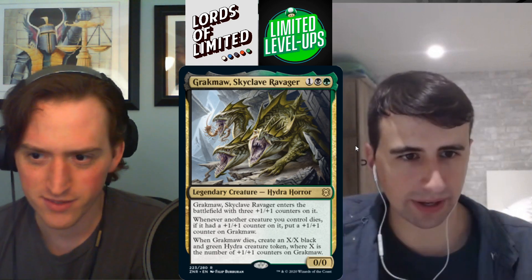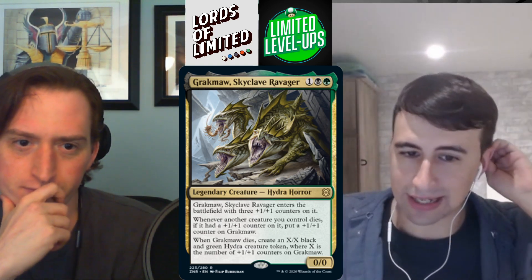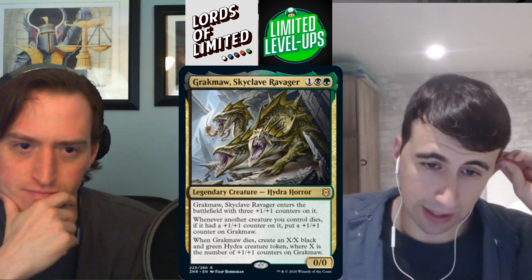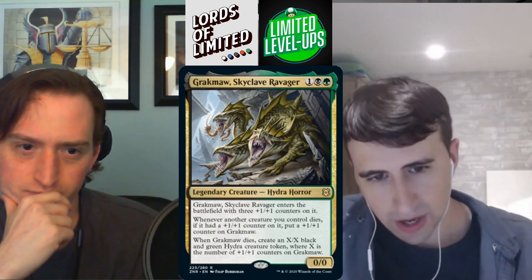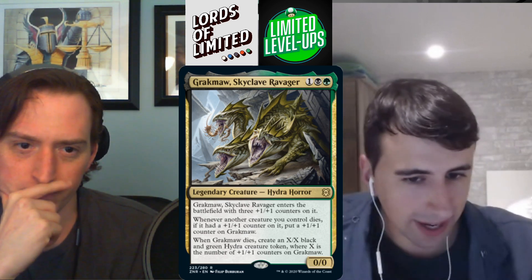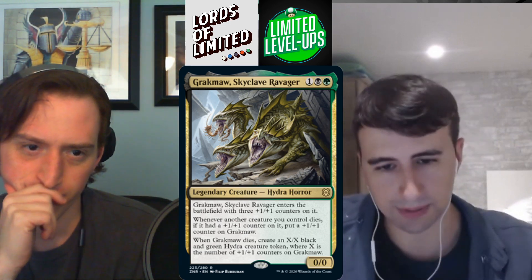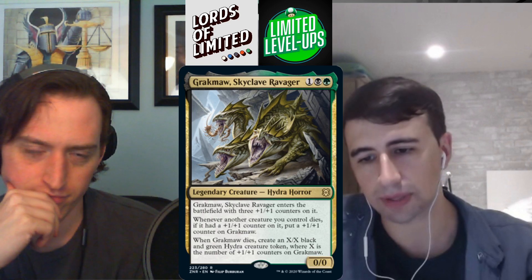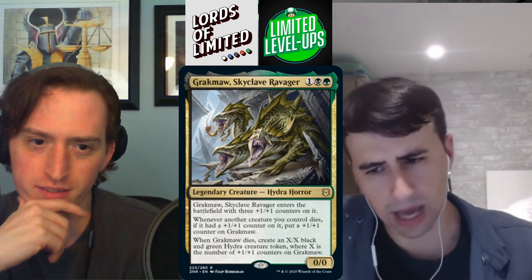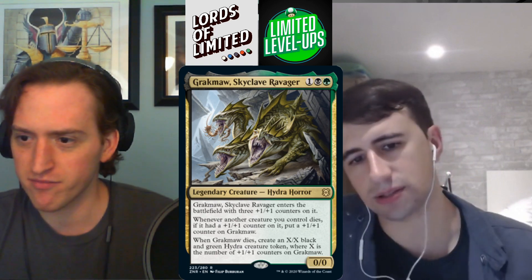Grackmaul — one black-green, 0/0 that enters with three +1/+1 counters. Whenever another creature you control dies with +1/+1 counters, put a counter on Grackmaul. When Grackmaul dies, create an X/X black-green hydra token where X equals the number of counters on it. So it's a three-mana 3/3 that dies into a 3/3 — great value. B+.